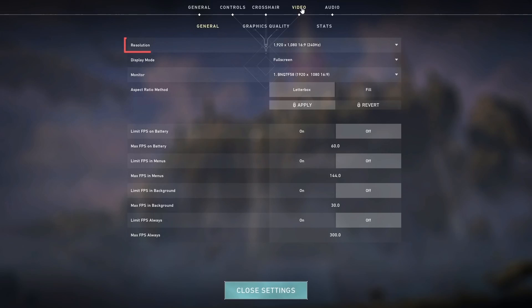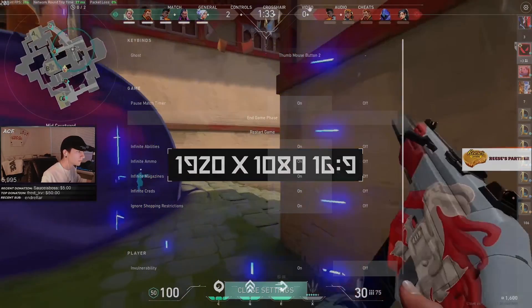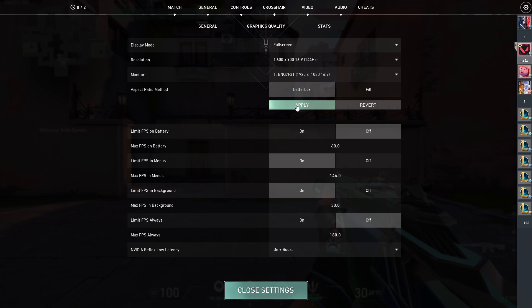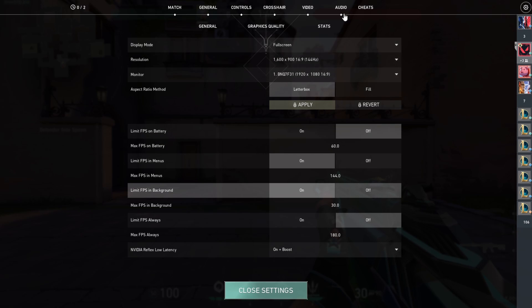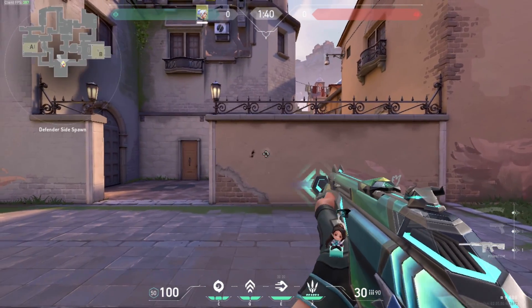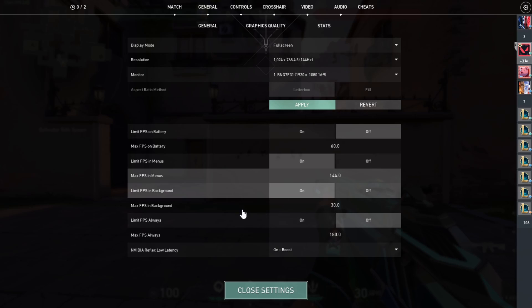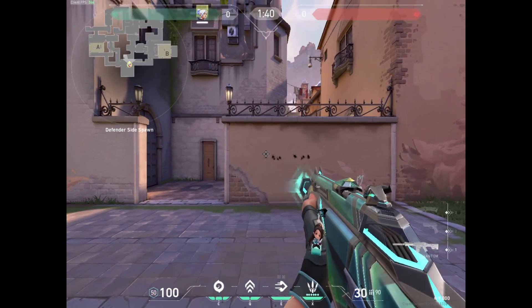Next up is the resolution. The default for most computers is 1920x1080, which is the highest resolution for most PCs. The higher the resolution, the more pixels that need to be processed, requiring more resources from your PC. If you're scraping by for frames, we highly suggest lowering the resolution below 1920x1080. To improve performance without sacrificing too much quality, try resolutions at a 16x9 aspect ratio to find the right balance. Adjust the resolution to what you're comfortable with, as playing on an uncomfortable resolution is just as detrimental as poor performance.